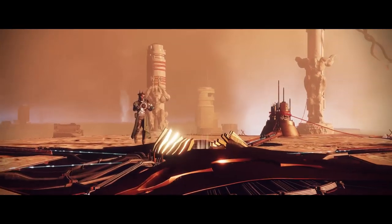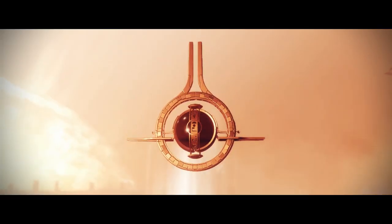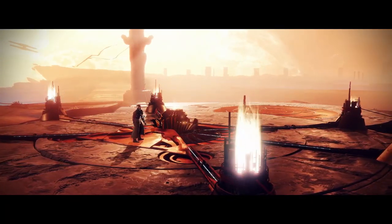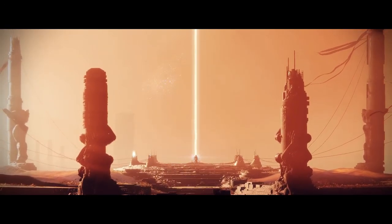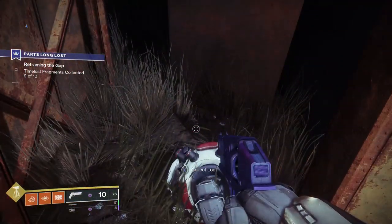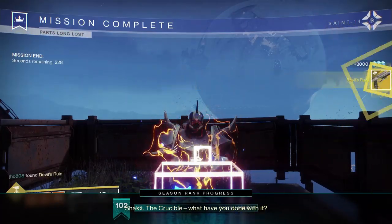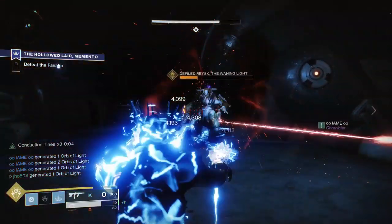The Torchbearer triumph was the final one to become available, unlocking after the community completed stage seven of the Empyrean Foundation. Once enough polarized fractaline was donated and the Lighthouse was rebuilt, a new quest became available from the tower obelisk, followed by a cutscene, and the triumph was granted. Everyone gets this one since the entire community contributed. The final two triumphs are Devil's Ruin and Bastion — the two new exotic quests this season. Just complete each exotic quest to earn the weapon and the triumph.